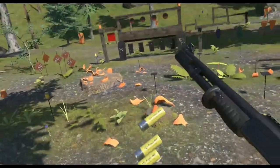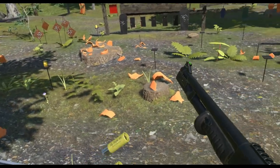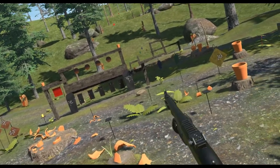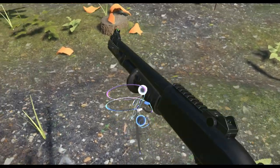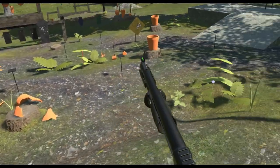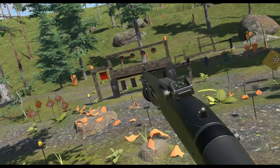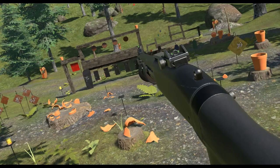Next up is Triple Hit. This is basically upgraded slug rounds - instead of one slug it's three smaller slugs. With the slug round you're sacrificing spread and close-quarters power for accuracy and a single projectile - good for hunting big game or maybe a really angry person. With Triple Hit you get a little more bang for your buck: you see three impacts instead of just one.